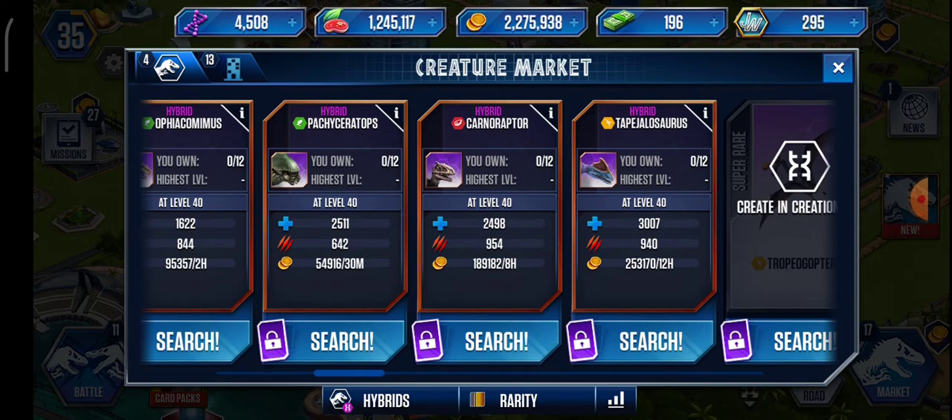Last but not least we have Drapilegisaurus, which has 3,007 health and 940 attack. So it has way more health than Carnoraptor but just a little bit less attack. It gathers 253,000 coins in 12 hours, which is actually more than Carnoraptor by a bit.